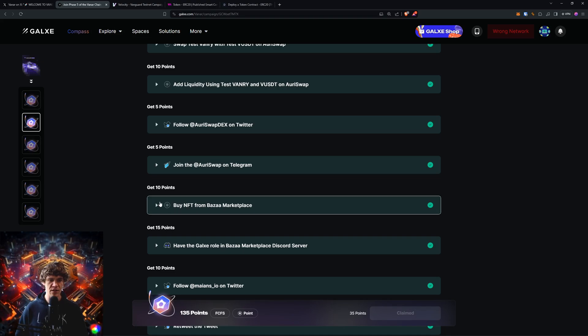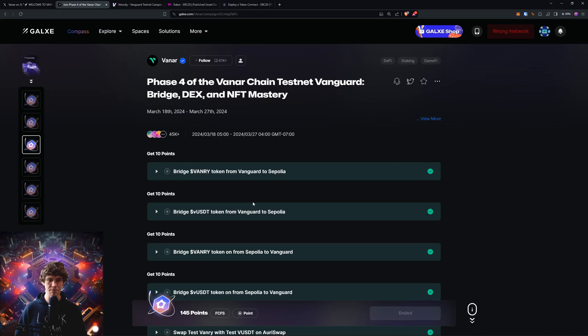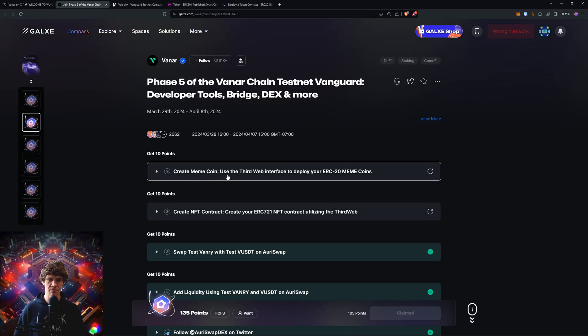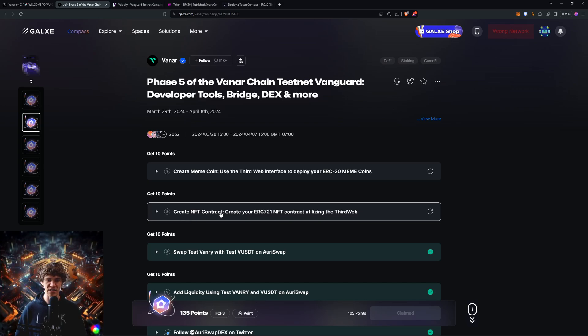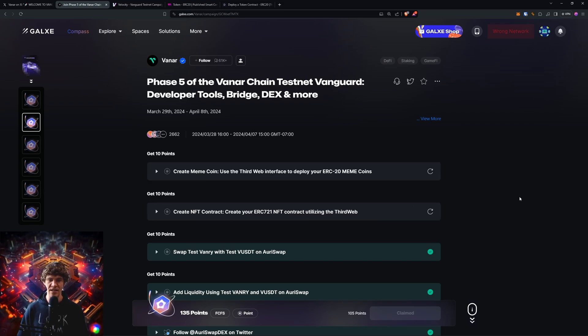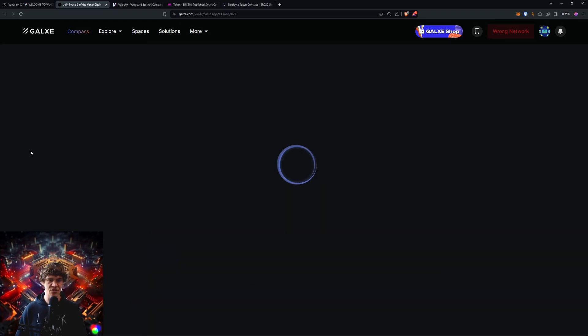In previous videos, we've covered how to buy and sell on Bazaar Marketplace. This week we'll create a meme coin using the ThirdWeb interface to deploy your ERC-20 meme coin, and then create an NFT contract — your ERC-721 NFT contract. You need to use the meme coin and then create an NFT contract. Also, swap test Vaynery with test VUSDT on OriSwap and then add liquidity on OriSwap, which we've done.